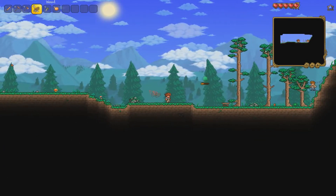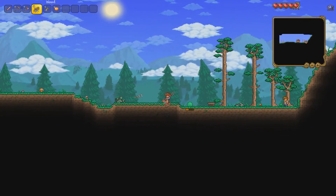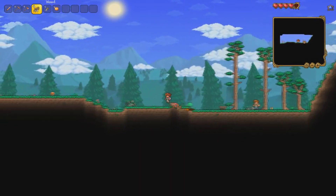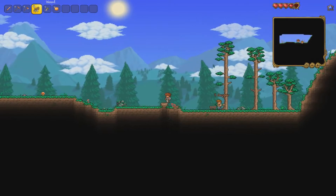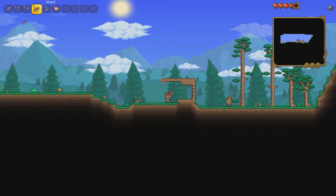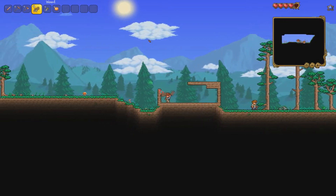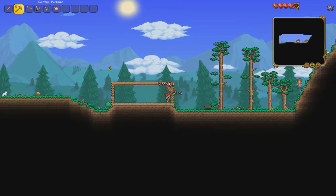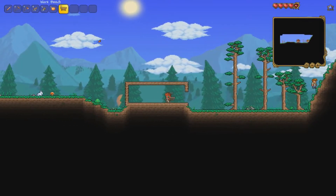What we need to do is build ourselves a base, and we're not allowed to use any weapon other than a bow. We're just gonna build our first little base here — a small little house — so we can get the Guide to move in. Once the Guide moves in, we'll build two houses so we can get the Merchant to move in as well.